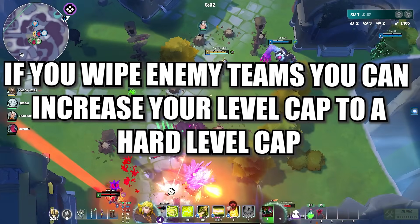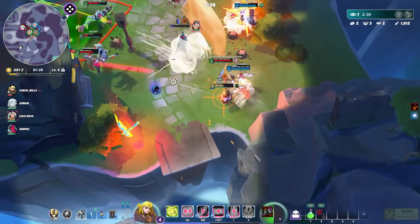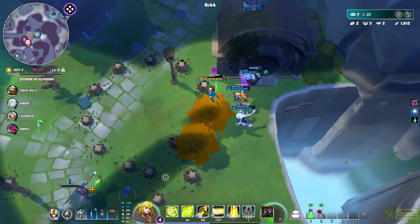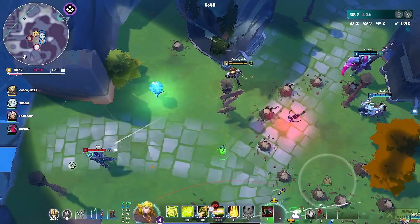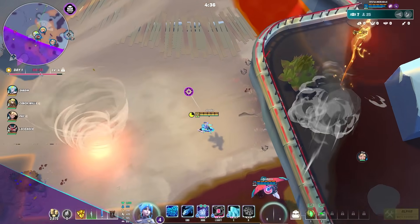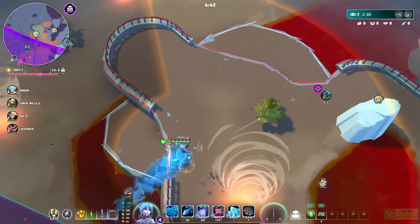If you wipe enemy teams, you can break past the current hard level cap. For example, if you're at the level four cap, defeating a team lets your squad reach level five — meaning you have ultimates when other teams still don't. You can then take another fight with that advantage, since a team with ultimates versus one without will almost certainly win.